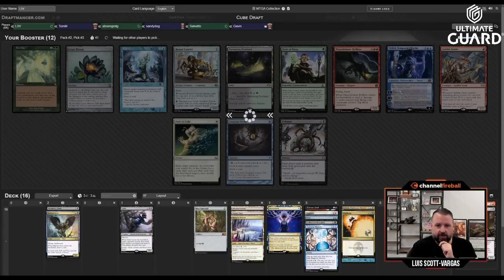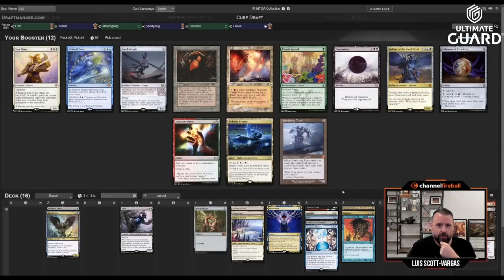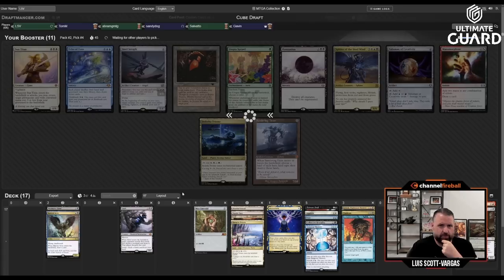I like Animate Dead as a value card — I can just Vindicate their creature then animate it, or Grief them and animate the Grief, which is a huge combo. Turn-one Grief pitching is just awesome. I'll take Prismatic Vista here; I like Damnation but I'm not taking it over a sick five-color land. With three fetches now, Brainstorm is awesome. This pack is also just pretty weak — Sandy's going to get a Steel Seraph seventh pick or whatever.